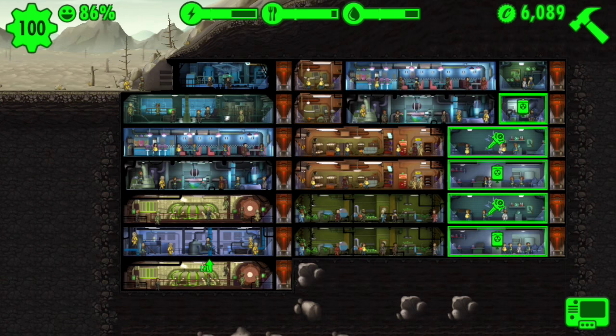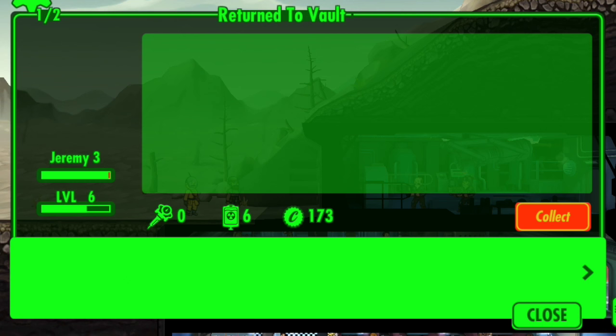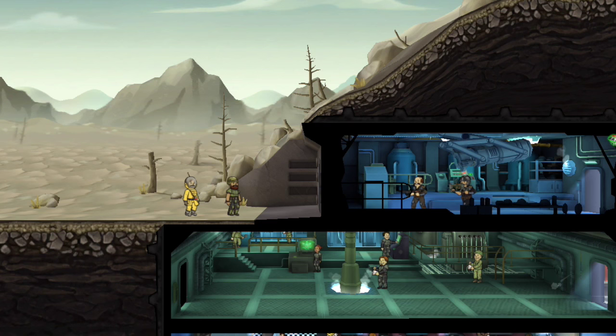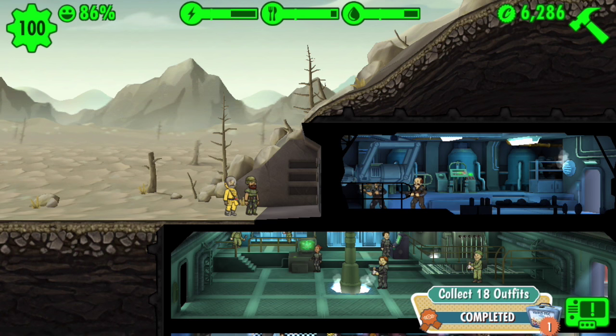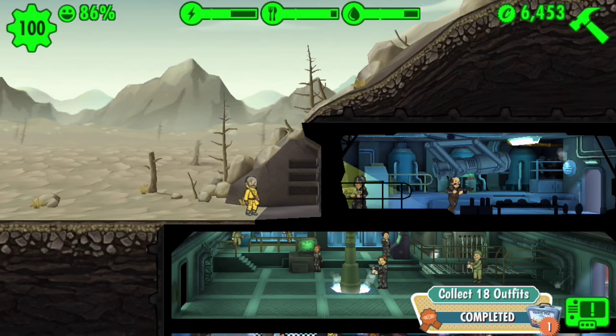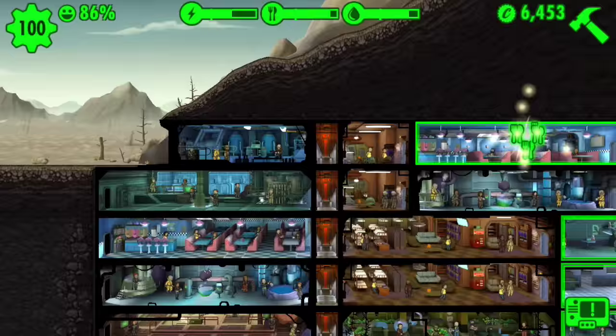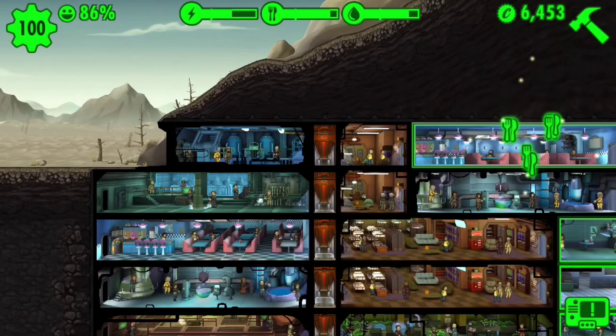One of my goals for getting a lunchbox now is to collect 18 outfits. I've collected 15 of 18. I've got two dwellers coming back from the wasteland and they're carrying a whole bunch of stuff. The first guy has already gotten me my lunchbox. I have been following a strategy of sending dwellers out, loading them up with rad-aways and stimpaks, and then just letting them die out there and then reviving them to bring back the loot that they've found.